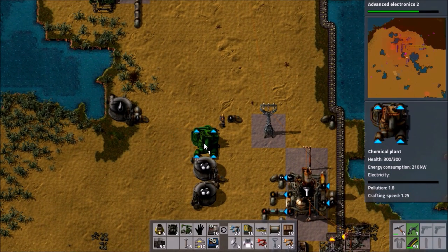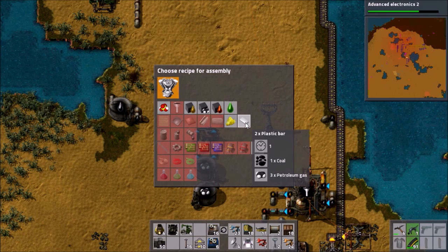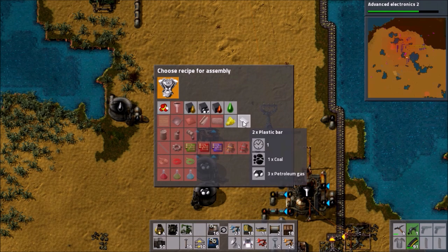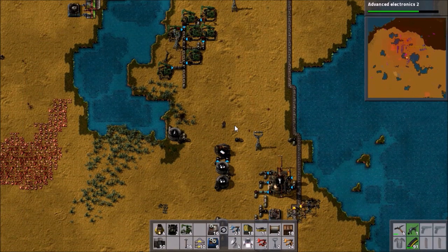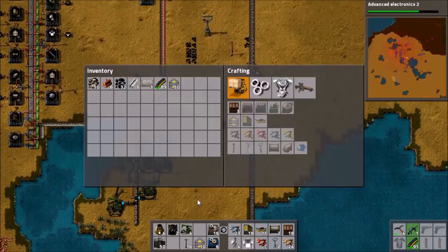We'll just stick it on here as a temporary structure. We need to make plastic — that's the thing we need, not sulfuric acid yet. Plastic uses coal and petroleum gas. Where is there coal? Right there. There's also a couple of little deposits around here. We'll make use of this stuff up here because it's useless where it is.